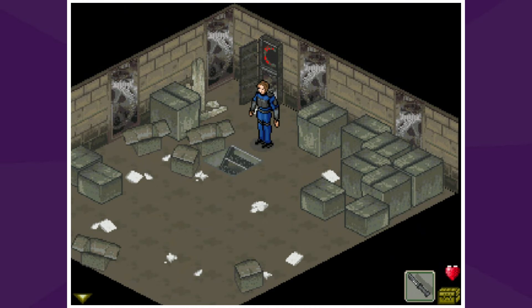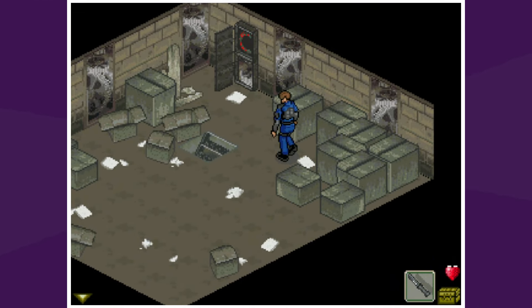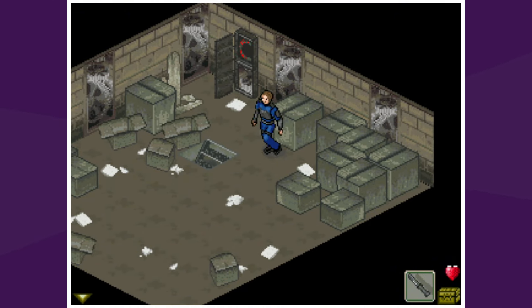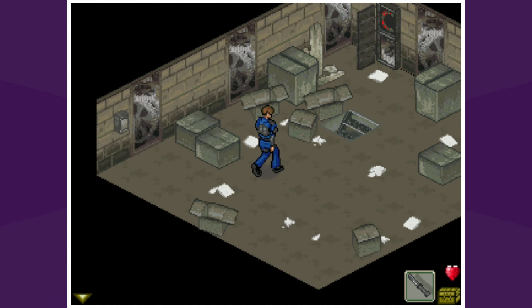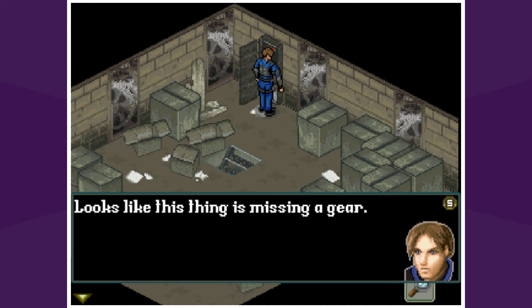Uh-oh. Uh-oh is right. I hope we don't need anything because Claire can't help us. I wonder if she can come up here and we both get stuck — there's no way we can get stuck; that doesn't make sense. We'll get Claire. It doesn't even say anything. Maybe you broke it. Maybe I did. Oh — it's because we still have the knife selected.